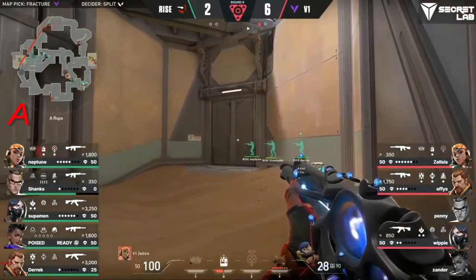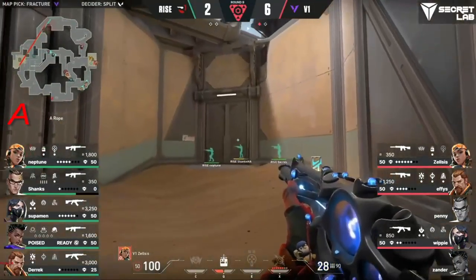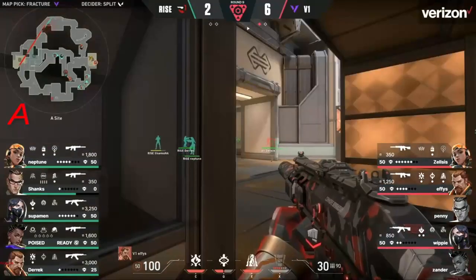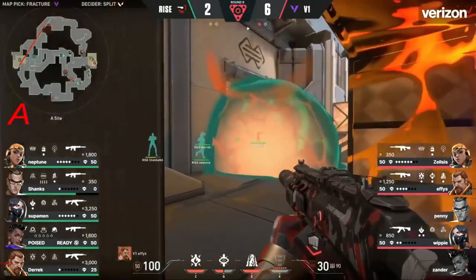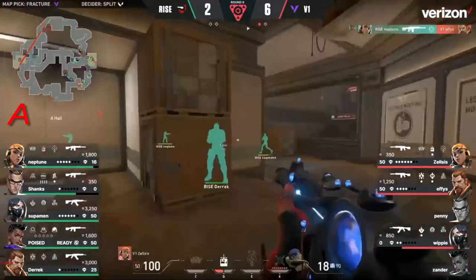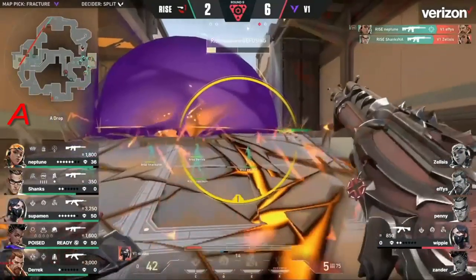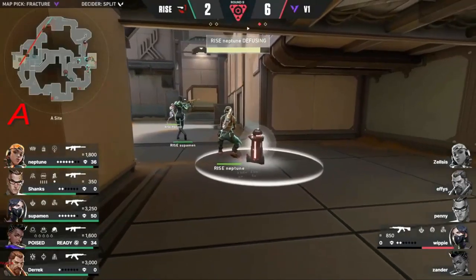Still now they're all stuck in site except for Whippy — he's got two mollies. Zelsis is out too, and they're waiting for the fault line cooldown for Derek. They're spread out so this shouldn't catch multiple. Effie's is kind of stuck here — he has utility, but he's really the only one and he's alone. Whippy can't work his way forward. They fall apart.